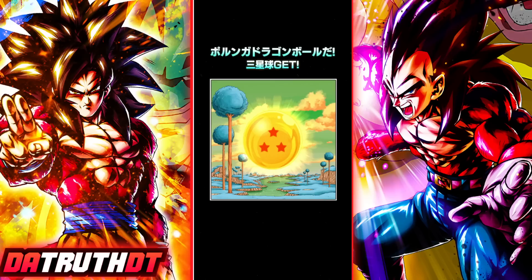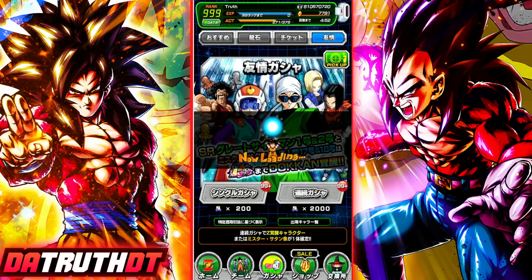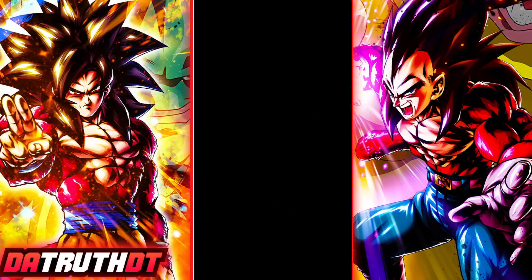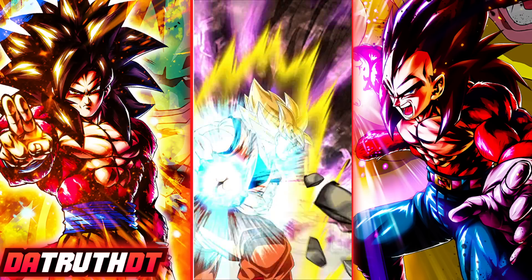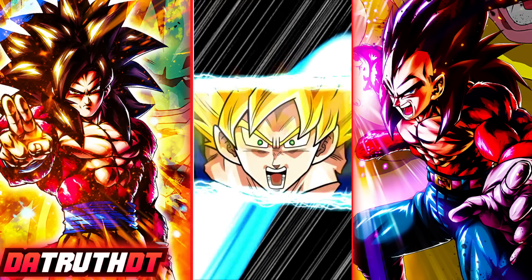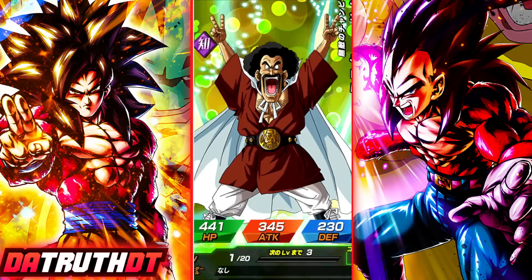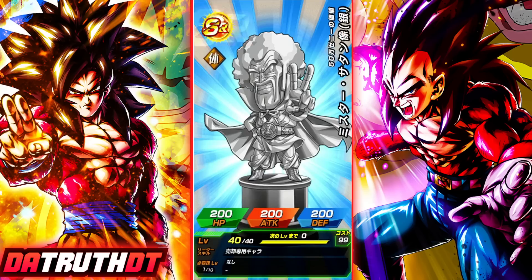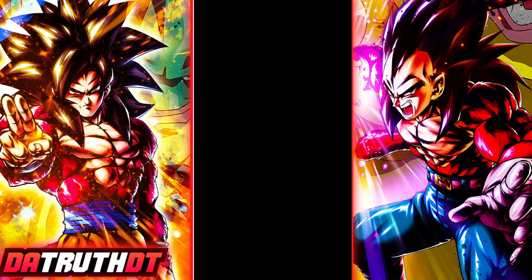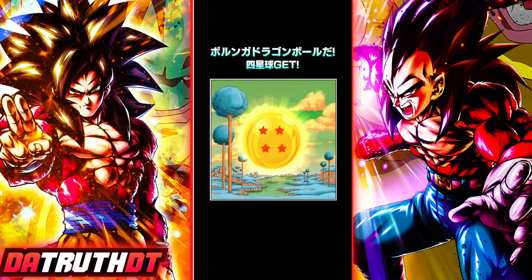Today's Porunga Dragon Ball is very easy — all we have to do is perform a Friend Summon to get the four-star Porunga Dragon Ball. Friend Points are pretty easy to come by, so we'll knock one out and maybe get some characters to sell for Zenni or some Zenni statues. We got a lot of Zenni statues — I'll definitely take those. And there it is, the four-star Porunga Dragon Ball!